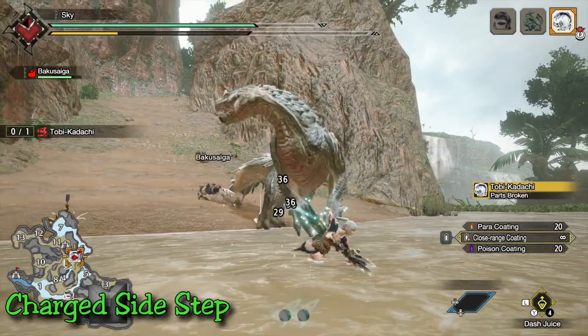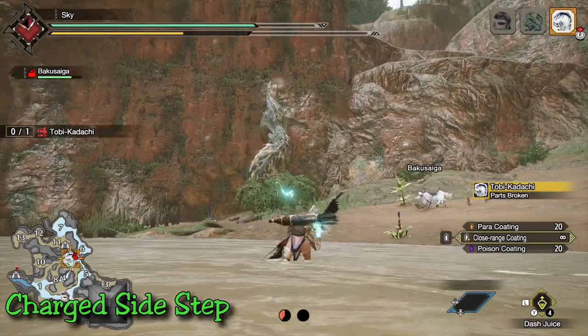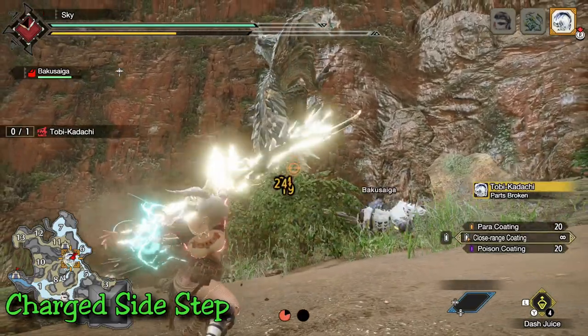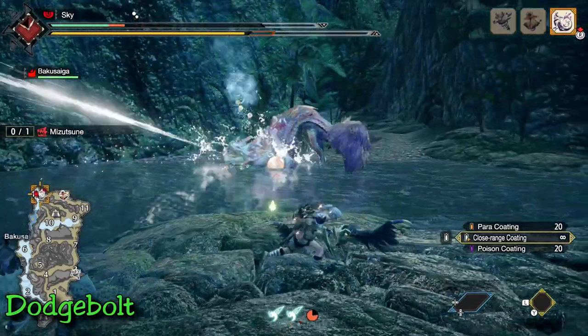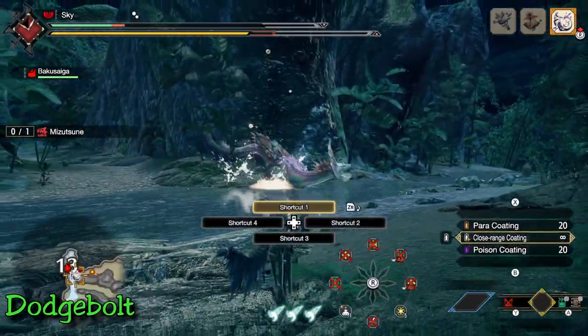In my opinion, you don't even need evade extender with charge sidestep — the dodge is quite effective enough to reposition. Quite frankly, even one evade extender pushes my movement too far so I wouldn't put it on the build. Moving over, let's take a look at dodge bolt. Dodge bolt is a counter move rather than an evasion skill, and this is where the major difference starts.